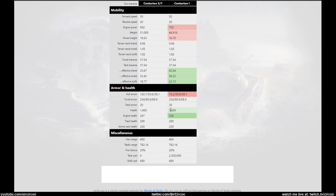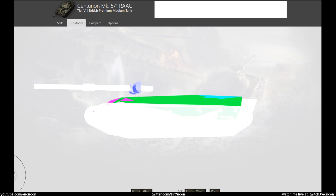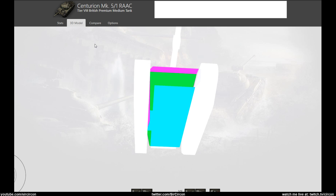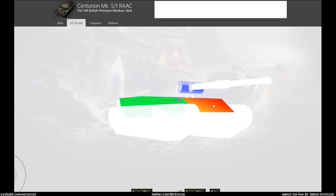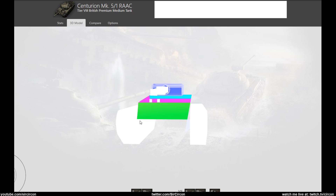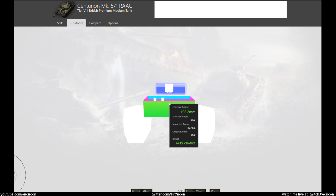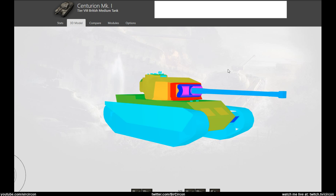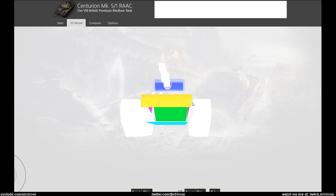The 5/1 also has 50% more health — wow — and 120mm hull armor versus the Centurion's 76mm. The model on tanks.gg looks incomplete, but the upper plate is showing at 202mm effective, which is really freaking good. The lower plate is really weak — we all know this on Centurions — and it's a big lower plate. On the tech tree Centurion the upper plate is only 120mm and the lower plate is 106mm, so the lower plate is pretty much the same, but the upper plate on the 5/1 is super sick.